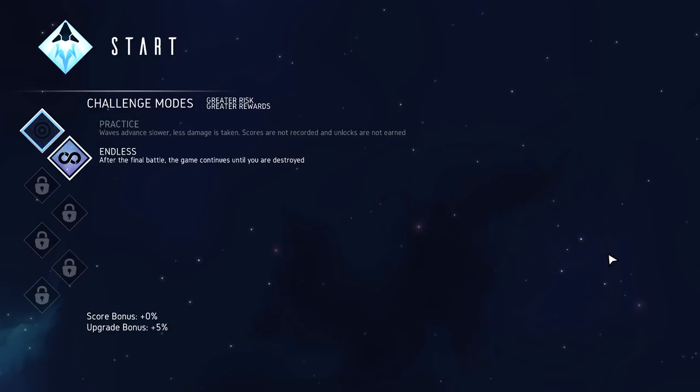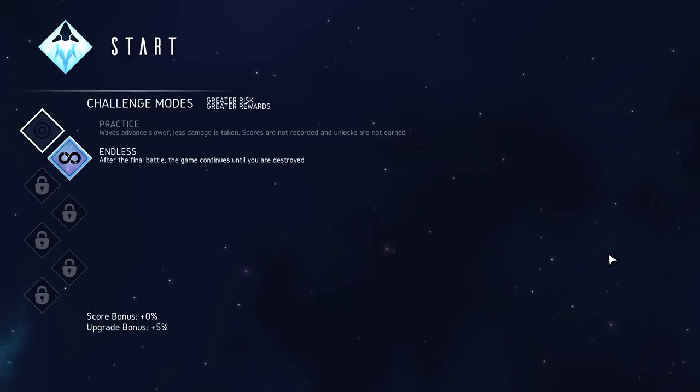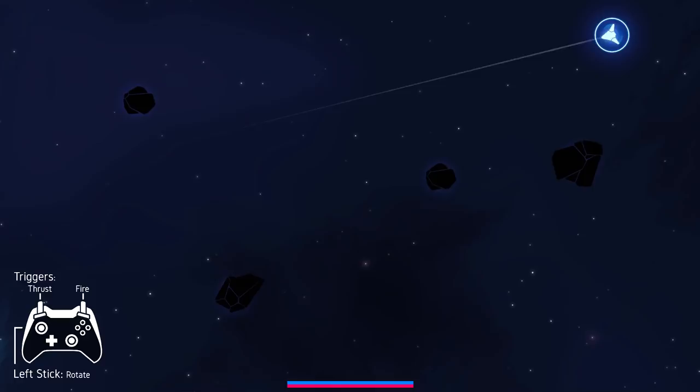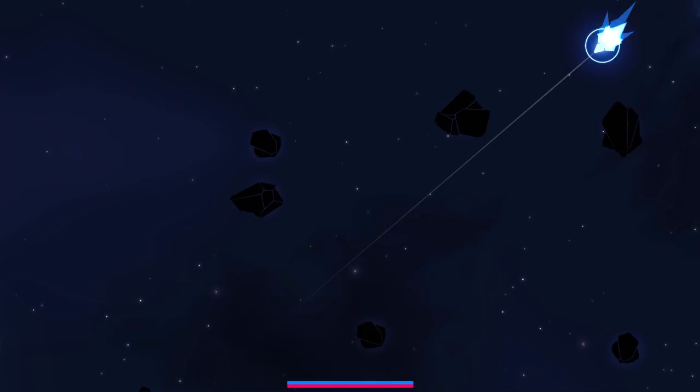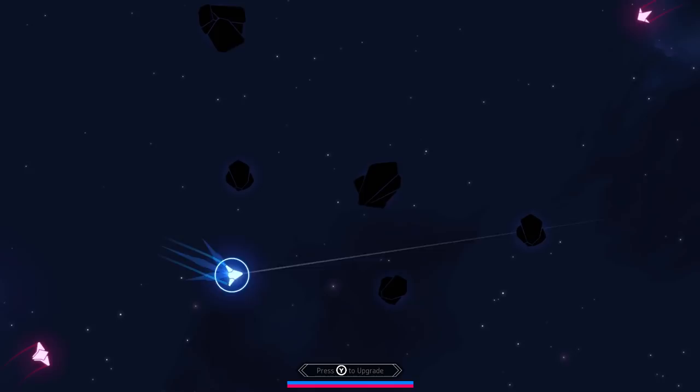There's a practice mode: waves advance slower, less damage taken, scores are not recorded. Oh, it's a toggle! I can turn practice on and toggle between a bunch of other settings to affect my score bonus and upgrade bonus - I have to unlock them all. Left trigger: thrust, right trigger: fire. Oh, it controls like Asteroids! Tank controls - that's unexpected.